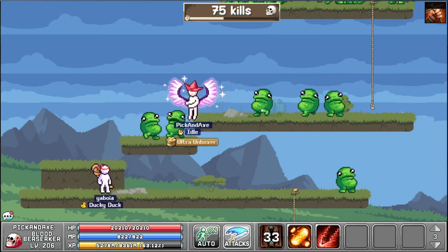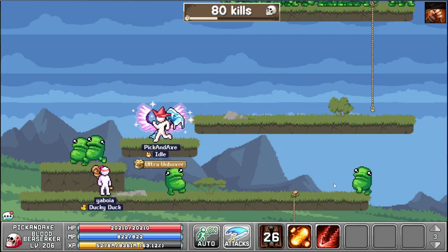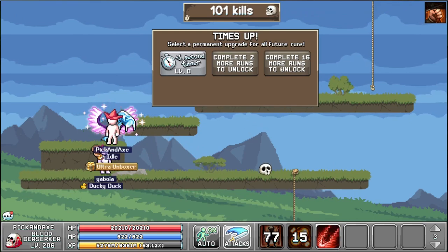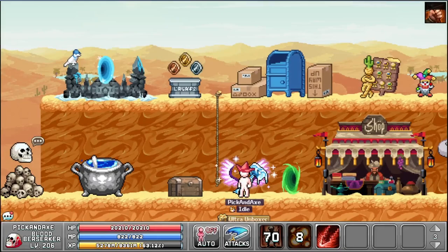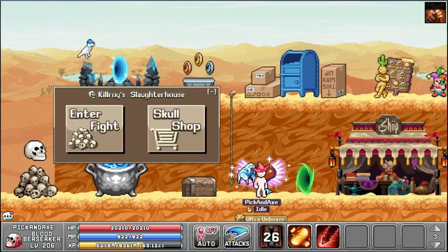Barbarian is probably not the best class here — that's most likely the Shaman as always, because the monsters don't seem to have a lot of HP, meaning you can smoke the entire screen and everyone will die. You get lots of kills. Select a permanent upgrade for all future runs — one second timer, thank you. We have seven skulls; too bad we didn't get 10.